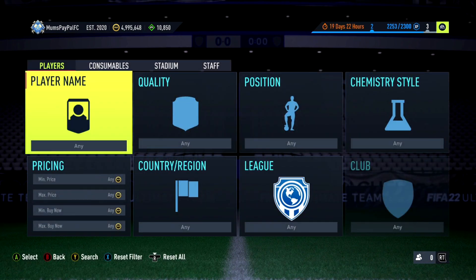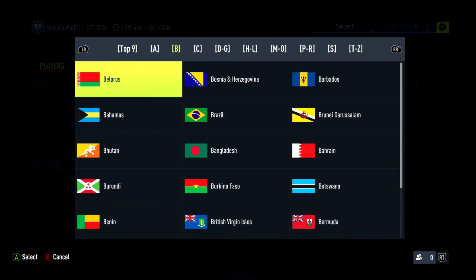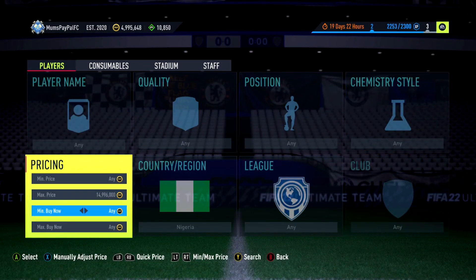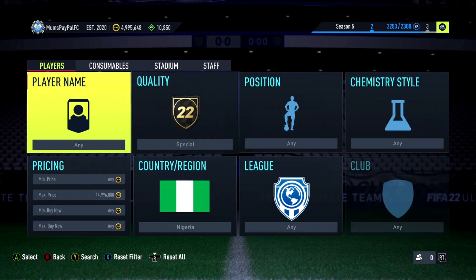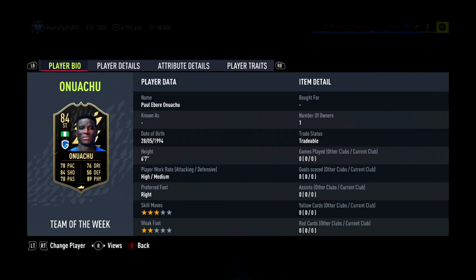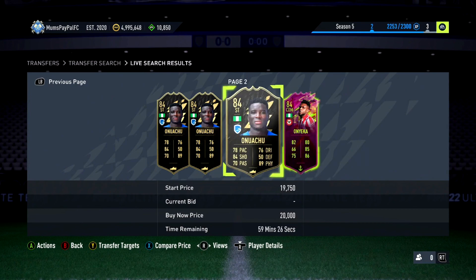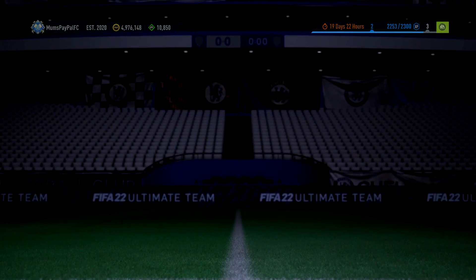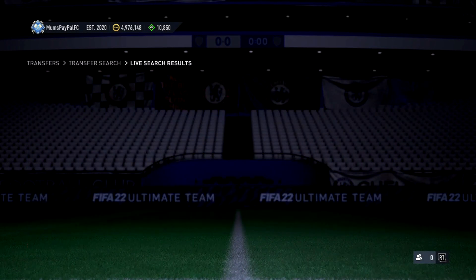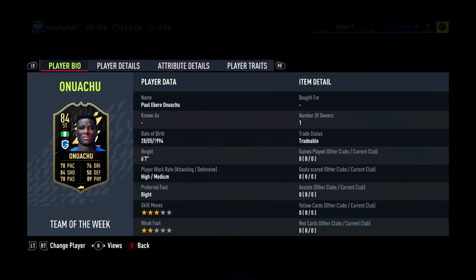Next up we're going into a mid-tier filter — a Nigerian filter — because there is a striker in this Team of the Week that is in packs, so he's very good to snipe. Go with special, find the cheapest around the 23k mark. You've got this guy in packs, he's got a couple of informs, there's Eneka and Egalos — quite a few Nigerians around this mark. One just popped up at 19.5k — we'll list that for 22k. In-pack special cards always get some really good deals.